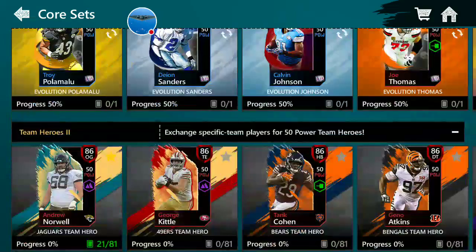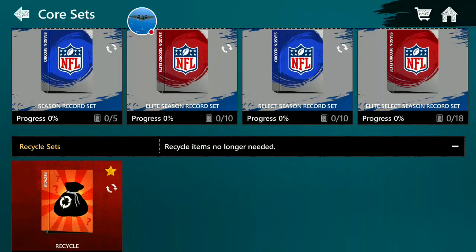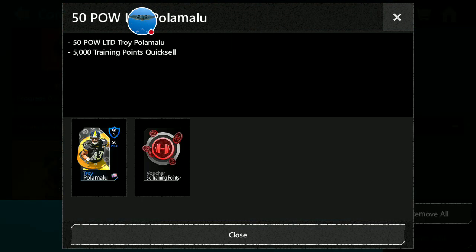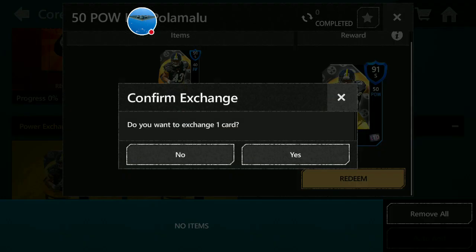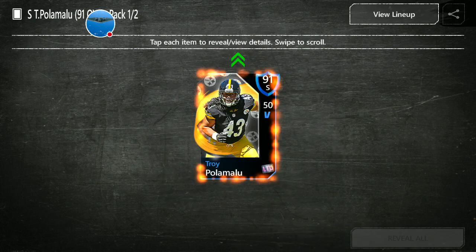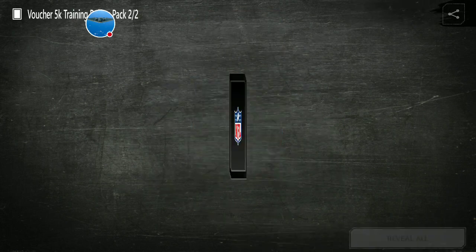Wait, there's more. You can take this collectible and put him in that set. What happens is he turns into a 50 Power Polamalu, and when you exchange that card you get 5,000K training points. Now this new version is auctionable.